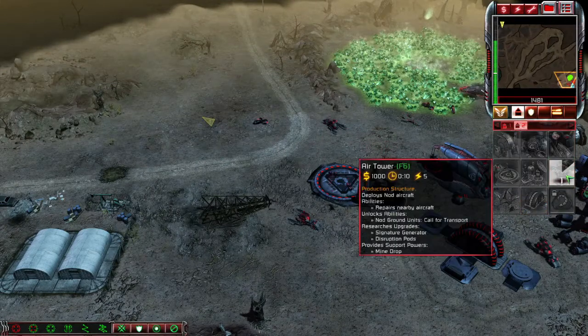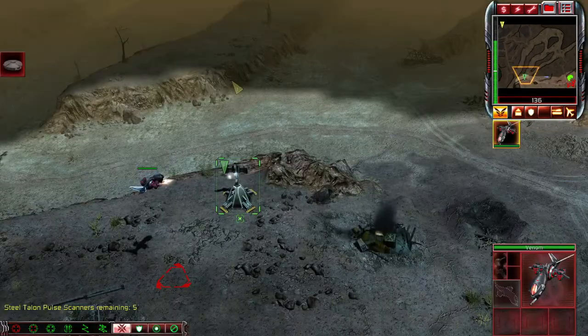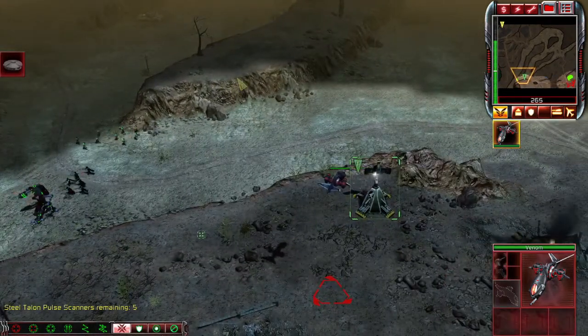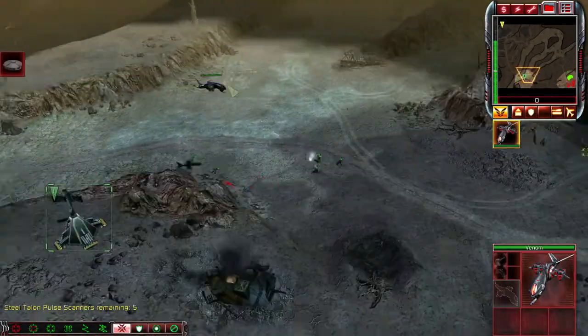Or if you want to be less risky, go ahead and make an air tower and use venoms as your scouting party. If you want, you can upgrade your venoms and scorpion tanks with laser capacitors. While you're scouting around, you'll find these pulse scanners and they'll say to quickly destroy them or else super bad things will happen — but actually it's a good thing that those things happen.